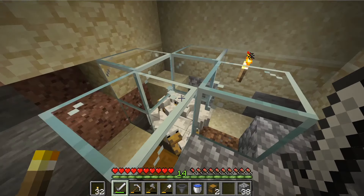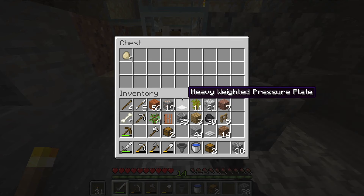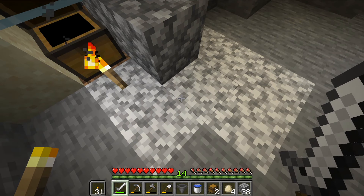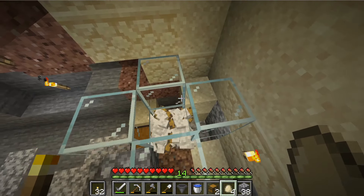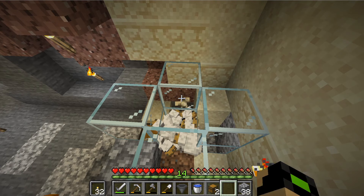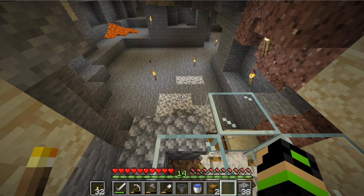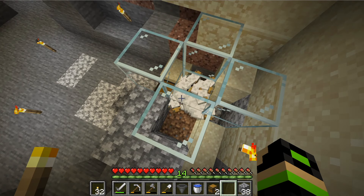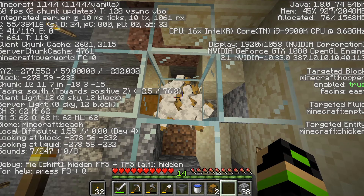We got the AFK chicken farm pretty much up and running. They are pooping quite a few eggs pretty quickly actually, so that's really really good. That will help us make our chicken farm a lot better and our food source. I just gotta be careful because I actually don't have any more food right now. I don't even know how many are in there.